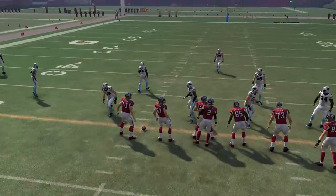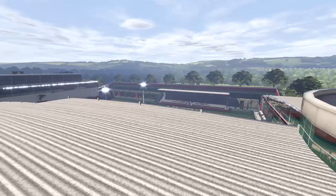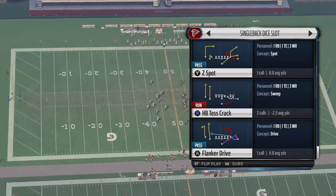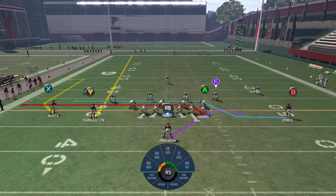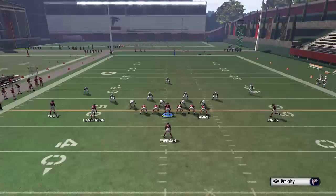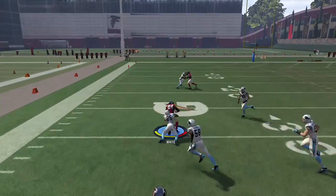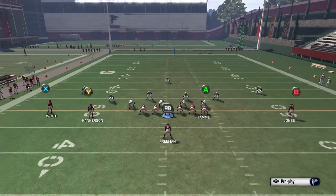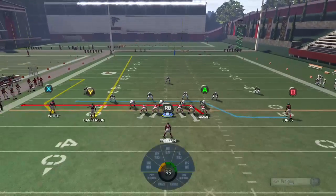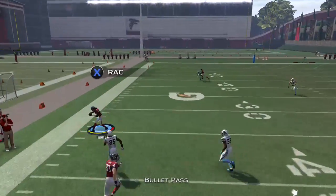The last play is Flank Dig — another hangman-type route situation. Put the A on a drag, keep the B on drag block, block your running back, and put the Y on a fade. This gets the X receiver open with the double drags — throw it right there and get up the field. With the auto motion, people aren't looking for that comeback — they're looking for the drags underneath. That's a wrap on this video.